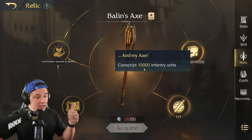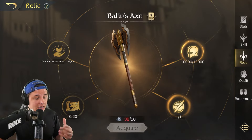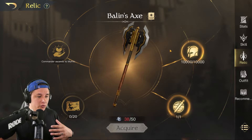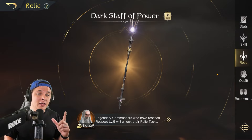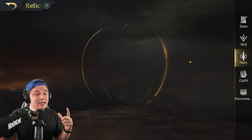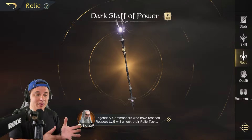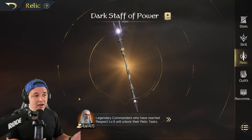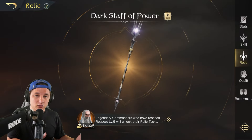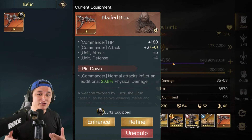On top of ascension and Mythril, there are specific tasks and requirements for each commander. For Gimli, it's conscripting 10,000 infantry units, recruiting Legolas, and using Gimli to complete 20 Tavern tips. Most tasks complete naturally as you use the commander, but note that relic quests only unlock at Respect 5. A commander at Respect 4 won't even start tracking progress toward relic tasks, so they must reach Respect 5 first.